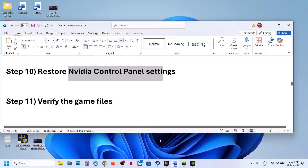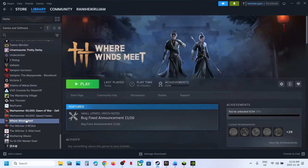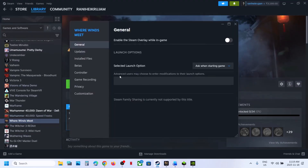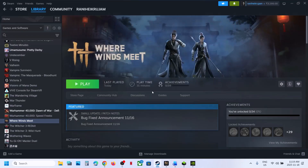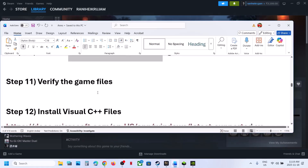The next step is to verify the game files. Go to Steam, right-click the game, select Properties, go to the Installed Files tab, and click 'Verify integrity of game files.' Once the verification is 100% complete, launch the game and check.